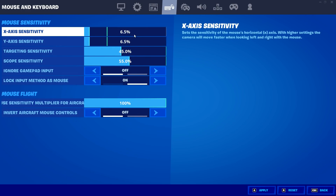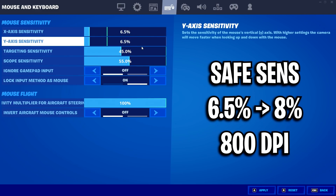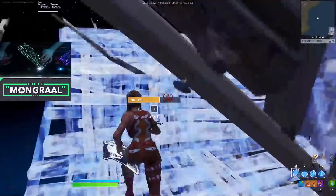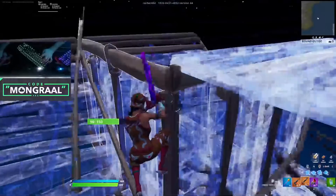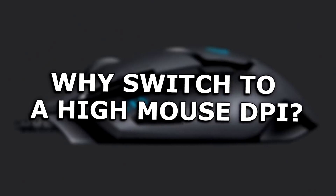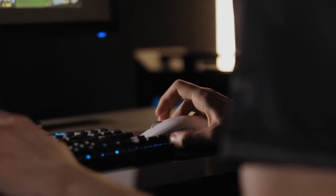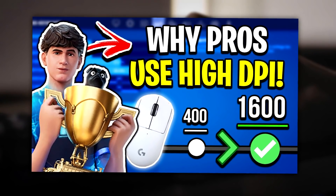For sensitivity, I personally recommend something between 6.5% to 8% on 800 mouse DPI. This is a medium sensitivity that gives you a balance of aim and mechanics — not too low, not too high. As for why I use 800 DPI, I actually choose between 800 and 1600 DPI, as higher DPI can benefit you more than 400 DPI. Check out my other video for the full reasons behind this.